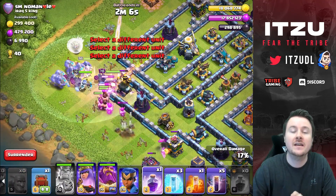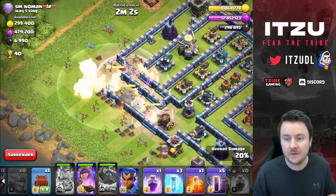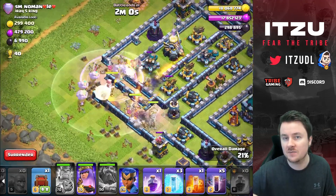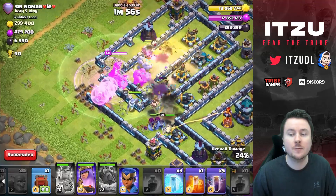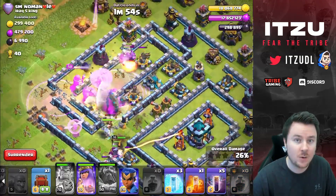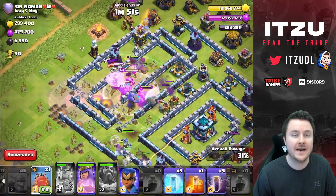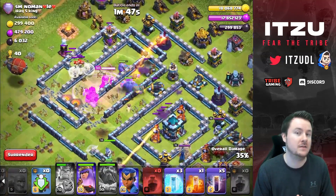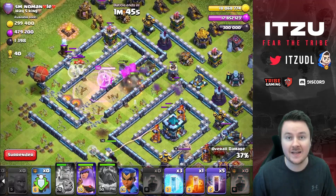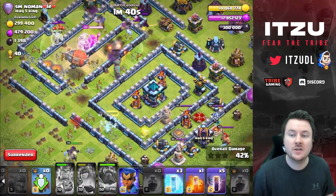So talking about this attack — you have the Yeti bowler kill squad, but what exactly is the main objective? First off, the town hall is always a nice objective to get. If that's not possible, you have the Yeti blimp. You also want to target wizard towers and multi-inferno towers if there are any, and obviously scatter shots — everything dealing splash damage is a main threat because you will finish up with the bats.